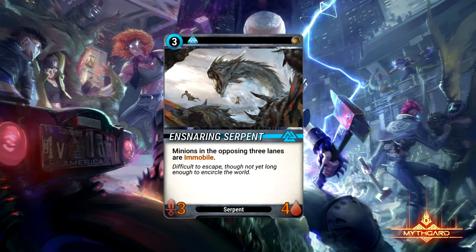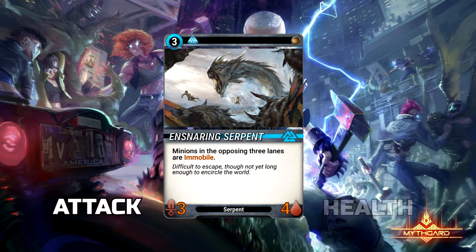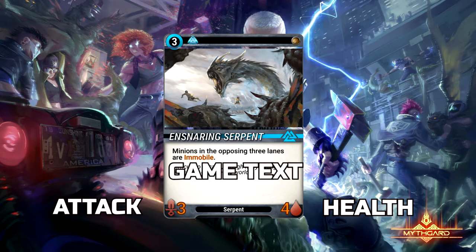Minions form the backbone of the gameplay. They deploy to the battlefield, attack, defend, and employ special abilities en route to winning the game. They are responsible for the lion's share of the damage dealt to your opponent. The attack value and health total are on the bottom left and the bottom right of the card respectively. The game text is featured below the card art, and any tribal affiliation is located at the bottom of the card.